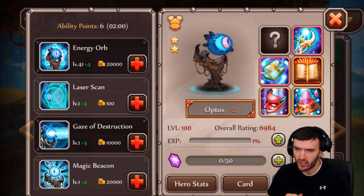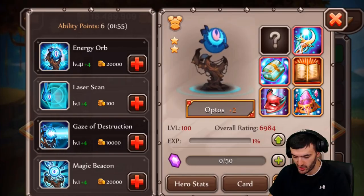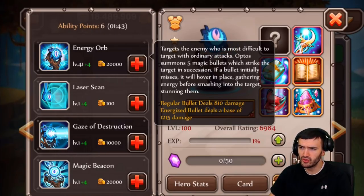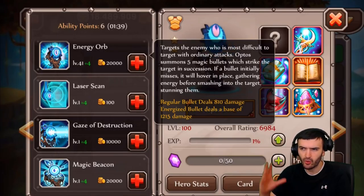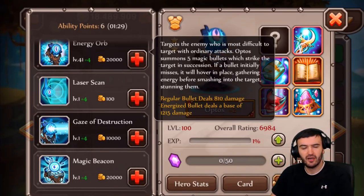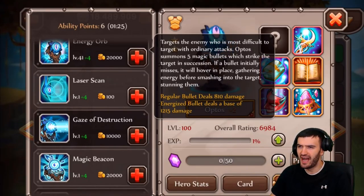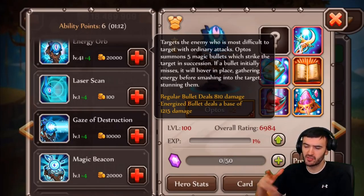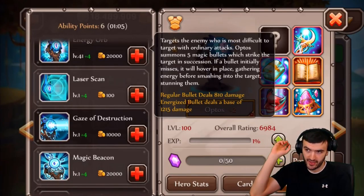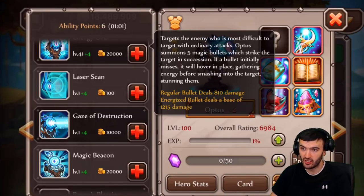Now his ultimate I've already kind of started, so we're at level 41 already, but the other ones are still only level 1. So let's break them down real quick. First of all, Energy Orb - targets the enemy who is most difficult to target with ordinary attacks. I'm guessing that means the enemy with the highest dodge. It summons 5 magic bullets which strike the target in succession. If a bullet initially misses, it will hover in place gathering energy before smashing into the target and stunning them. That's pretty dope - it means if this misses, it's going to hover around the hero and then blast right into their head, probably dealing more damage and then stunning them.